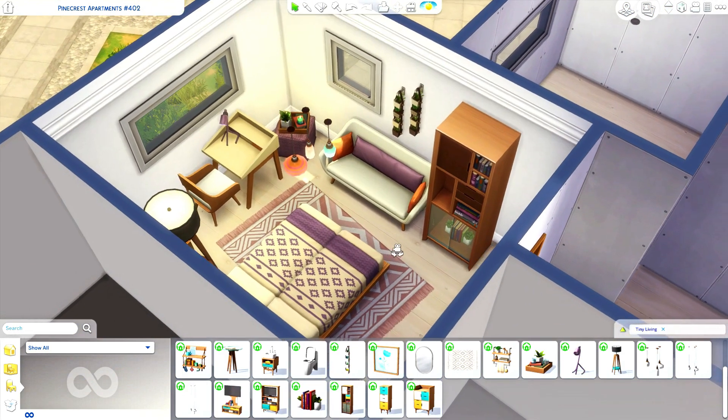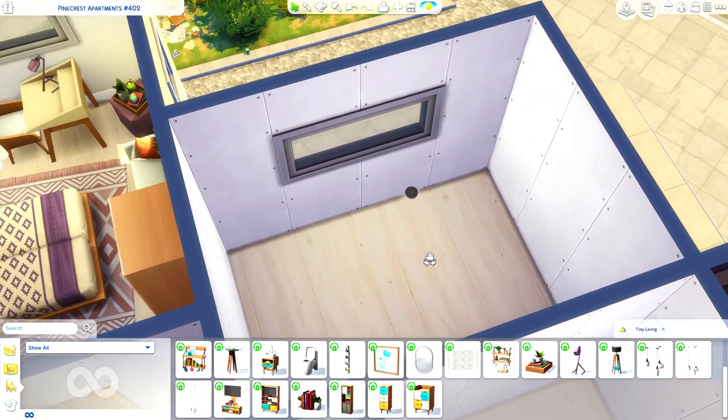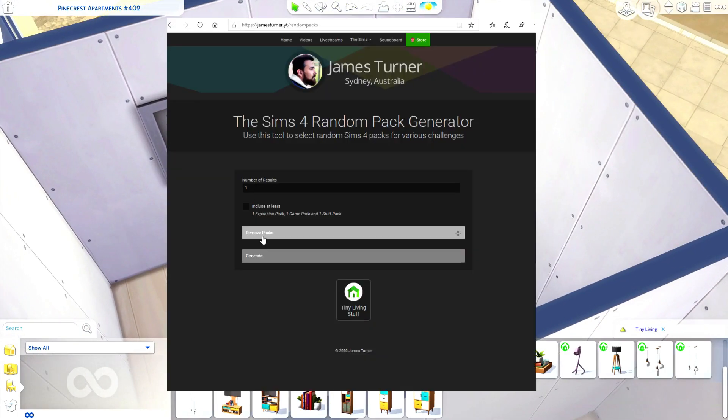That's cute, okay — it's not bad. I feel like that definitely spruces it up a little, but we really don't have much. We could put a little desk lamp — let's do purple. So the first bedroom is complete! Next we're moving on to what I'm picturing to build for the kids room. Let's generate our next pack.